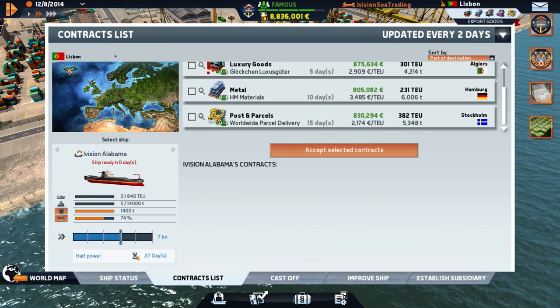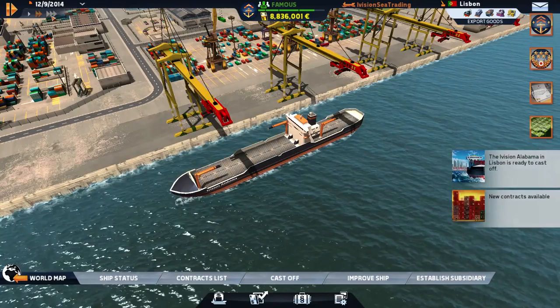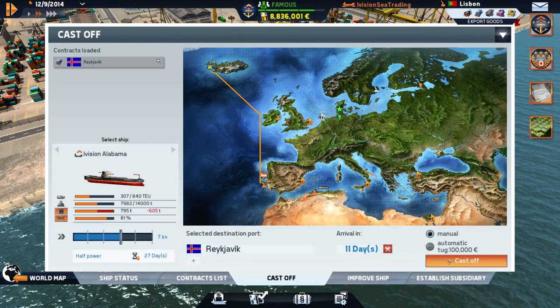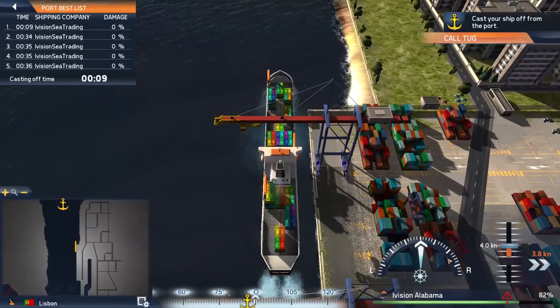Let's go back to the world map so our other ship can continue on its way. Our ship down here — we still don't have anything going to Reykjavik, which is not good because we have to get back there. That's the problem with company contracts — we can't go empty. We don't want to cast off empty. New contracts just came in — perfect timing! We got a contract for Reykjavik. Let's cast her off and get her out of here. Next episode you'll see us probably hit the 10 million euro mark — so let's get her slowly sailing out. Thanks for watching guys, have a great day!